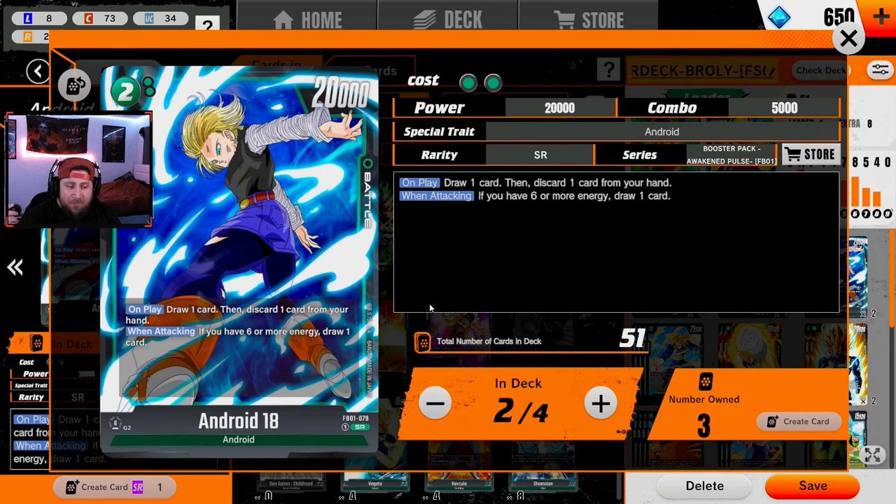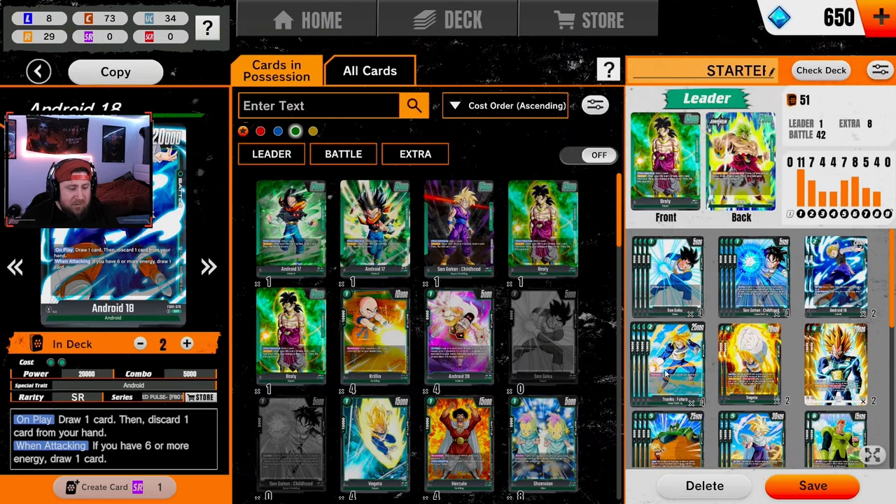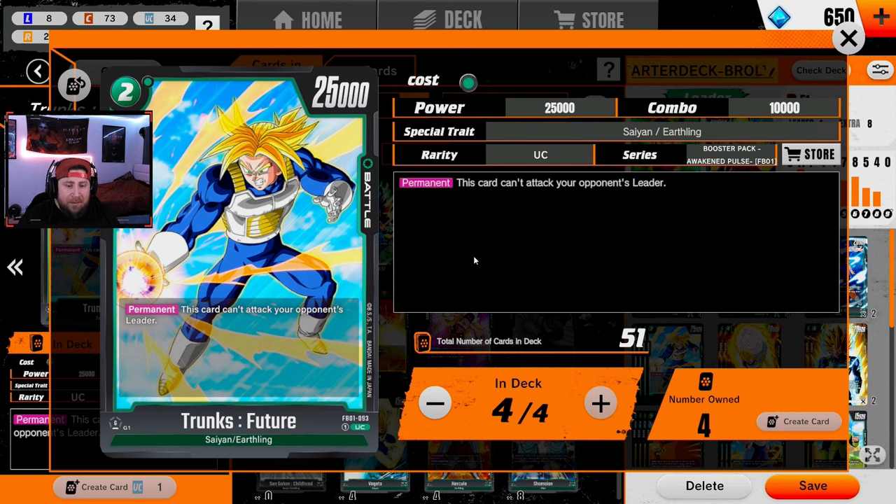We're running two Android 18s — this is really just to help us filter. If you get this late and can play it at six energy, it's kind of nice to recoup your hand. Protecting Broly especially when we flip is going to be very important until we can stabilize the board, and Android 18 just helps us ramp up our cards. I only rock two of those.